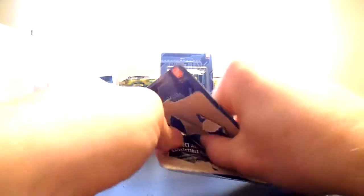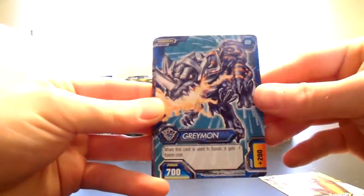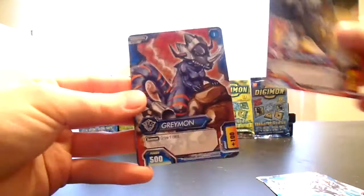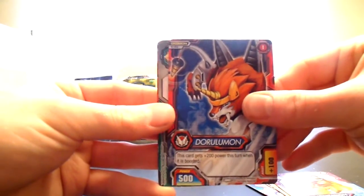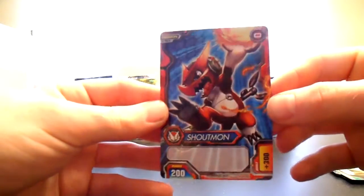Alright guys, last pack of this Digimon Fusion booster box — it was really, really awesome, considering we've gotten four super rares so far and I believe there's only five. So we got Pheromon. Greymon. Beelzemon — very, very cool card, I don't think I have that one yet. Greymon. Phrygimon. Sunflowmon. Monitamon. Derulumon. Sandzone Code Crown. Statue of the Goddess. And our last rare is Shoutmon Monitamon — don't have that one yet, very, very cool.